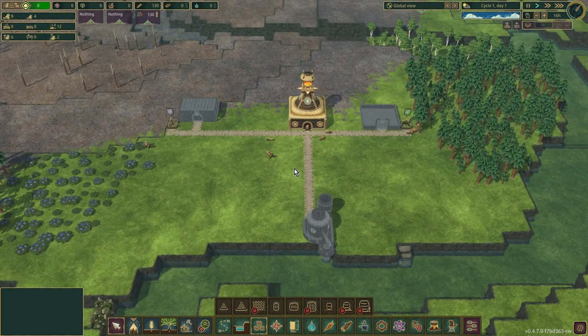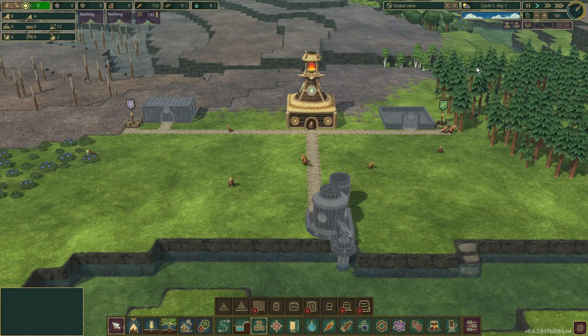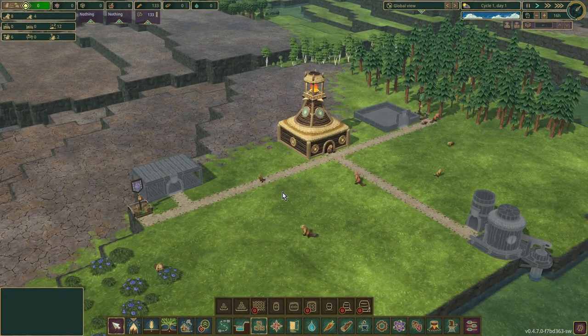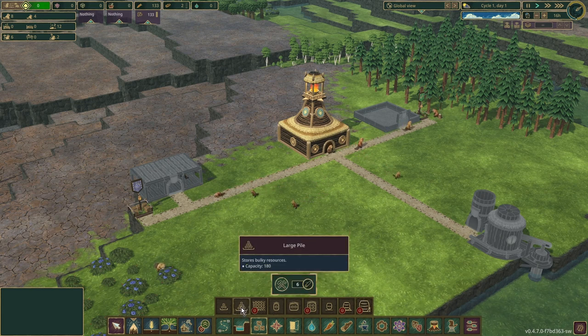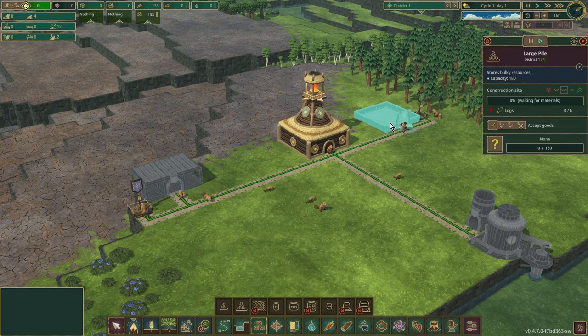We're going to need storage of all sorts. We're going to need a log pile, a warehouse - we can build on top of that and put a ramp up to there. We're going to need water storage, which is in storage now. The storage has been split down - we've now got fluid storage, good storage, and bulky resource storage. This is your planks, your logs, things like that. Dirt, metal beams, planks, scrap metal, treated planks and logs can all go in there.